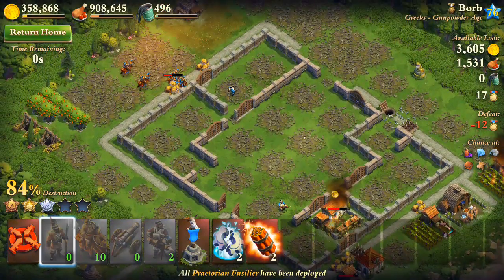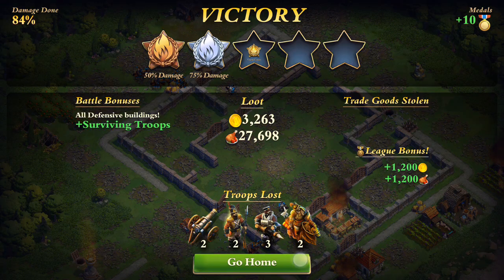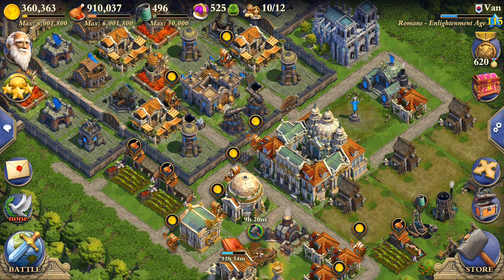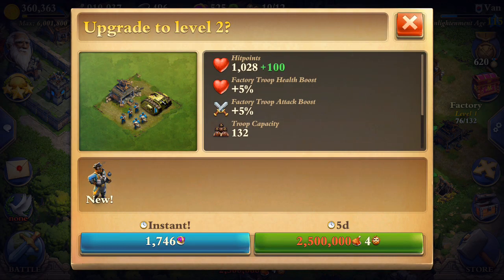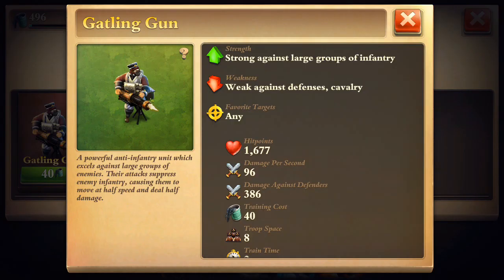That's the bad thing about getting up to the Enlightenment age and Industrial age — it just costs too much and not everyone has the time. I think a good combination would be Lancers and Gatling guns, because the Gatling guns take care of troops and the Lancers take care of defensive buildings. Actually, it's 2.5 million food, so I can get the Gorilla — and I wonder if Gorillas with Gatling guns would be a great combo, with Gorillas taking out buildings and Gatling guns taking out troops. Anyway, I hope you guys enjoyed this video — let me know what you think about the Gatling gun and I'll see you next time!